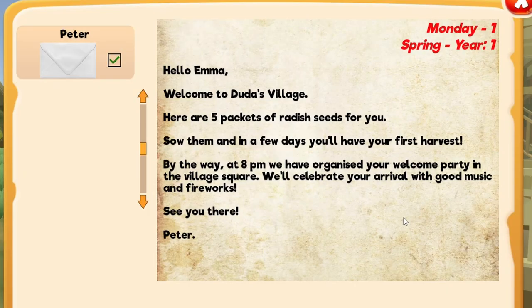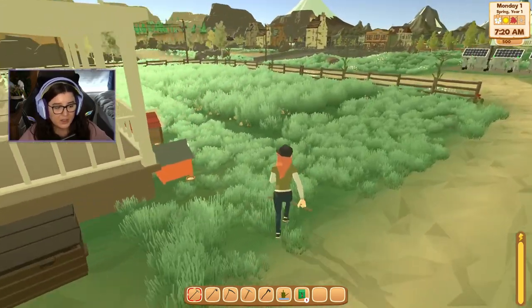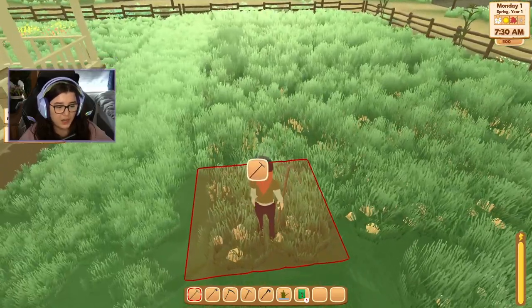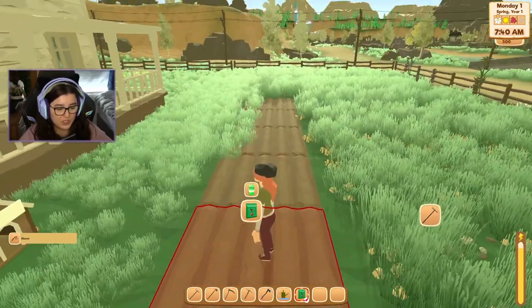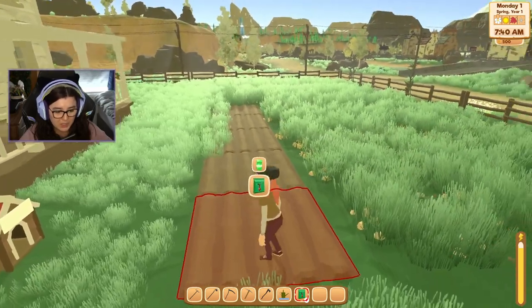What's in our mail? It's from Peter. 'Hello Emma, welcome to Duda's Village. Here are five packets of radish seeds for you. Sow them and in a few days you'll have your first harvest. At 8pm we've organised your welcome party in the village square — we'll celebrate your arrival with good music and fireworks.' So we need to clear the weeds with a rake. As soon as you walk over a square it highlights when you're able to interact with it. I like that it indicates what tool to use for each tile.